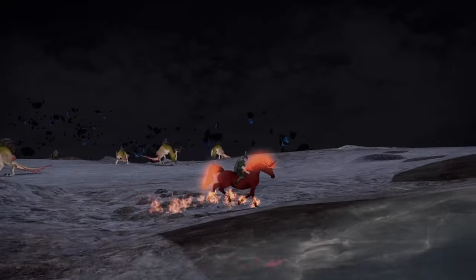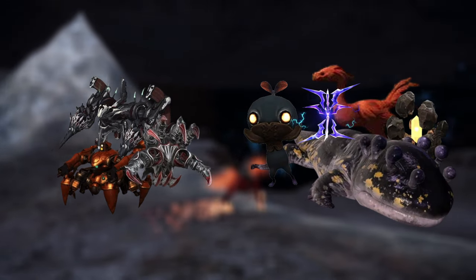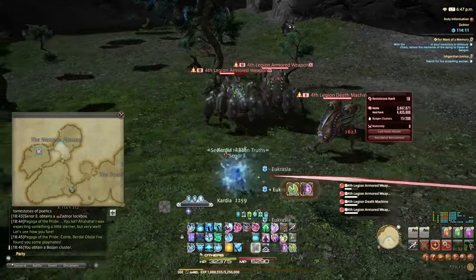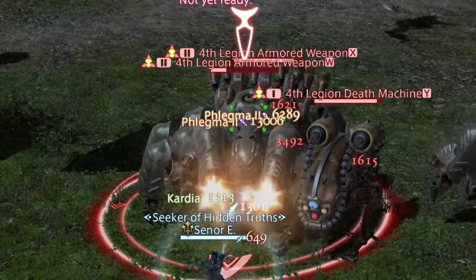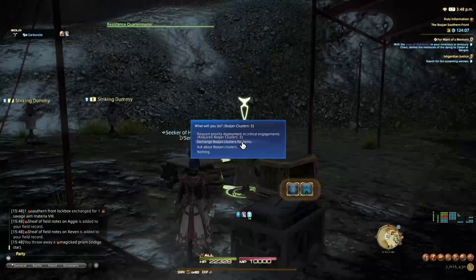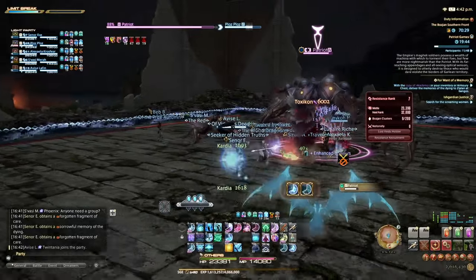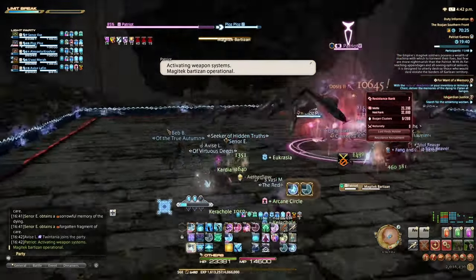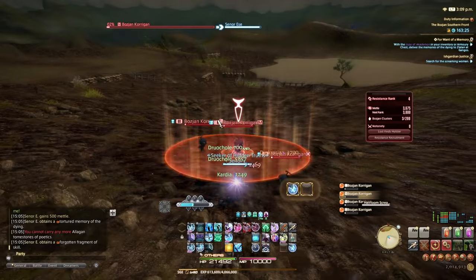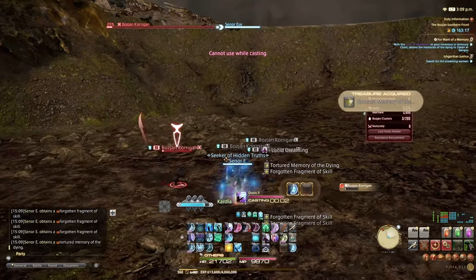Bozja is also filled with regular enemies scattered around the map, divided into two main groups: Imperial/Magitech units and wildlife/monsters. Killing roaming enemies does not give you mettle or experience, but they drop different valuables and can spawn some engagements. Imperial enemies have '4th Legion' or 'Magitech' in their names and can drop Bozjan clusters — tradable items usable as currency at the Quartermaster in base. Magitech enemies are generally weak to magical damage and are the ones that generally lead to spawning critical engagements and skirmishes. Wildlife enemies usually have 'Bozjan' or 'Zadnor' in their names and drop fragments you can use for special Bozjan duty actions.